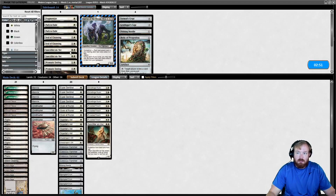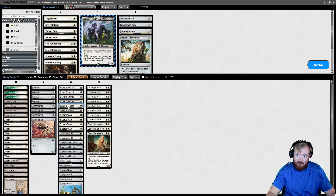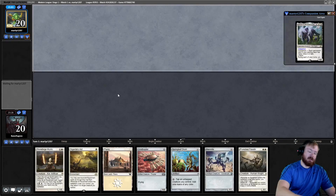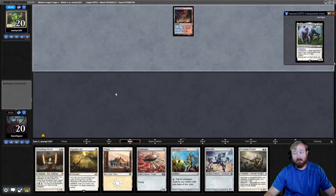For game 2 versus this deck, we're bringing in three Sanctifier en-Vec for three Givers of Runes, or maybe a Giver and a couple of Steel Shaper's Gifts. We'll try it like that. I'll be keeping this hand — it's pretty bad against hand hate if they have multiple discard spells, but against a single hand hate spell we can probably get around it.